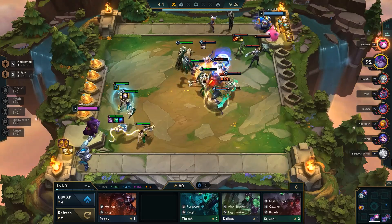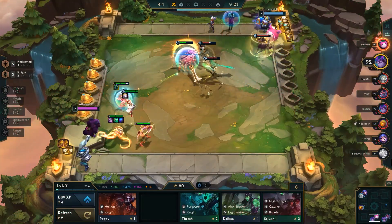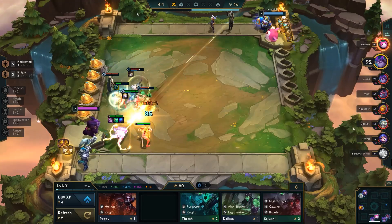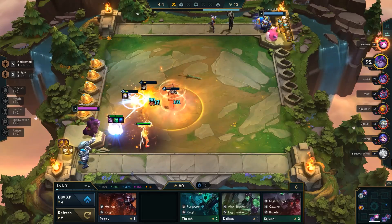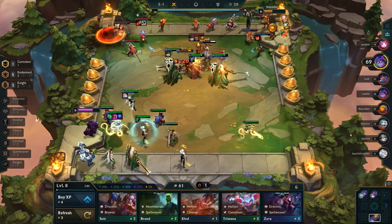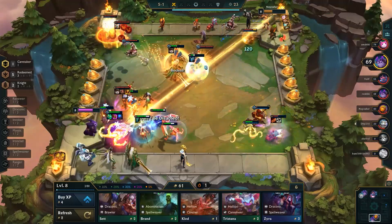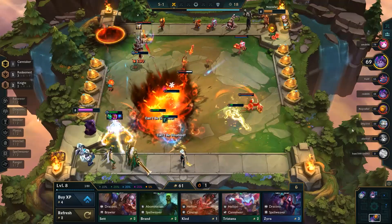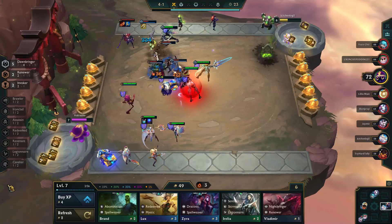Starting off, we have our first tip coming in at number 10: hotkeys. We're specifically talking about the desktop version of TFT, not the mobile version, as hotkeys don't apply there. There are tons of ways you can optimize your gameplay by utilizing various hotkeys present in the game, both related to TFT and built into the client itself. Hotkeys aren't talked about all that often, even though they can be quite useful. You by no means have to play with any of the hotkeys at all, as personal preference does take precedence — but if you're looking for a way to improve, hotkeys are one way to do that.